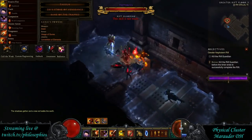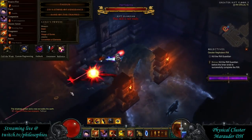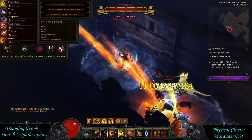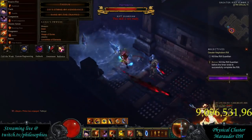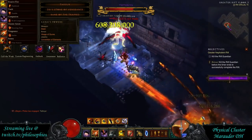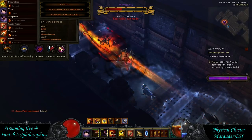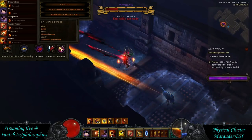On the rift guardian, I'm kiting her down into a long area to get value out of Zei's Stone. She was in a small room, so I pulled her out into the open to put sentries really far away and let them shoot her. For single targets you don't actually need your sentries right on top of the monster, because your spider companion and your follower will trigger the slow for you.